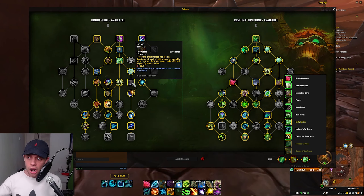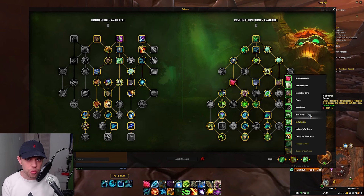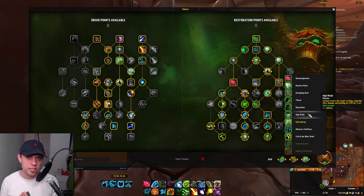What I like to do with this one, especially in Arena, is if my teammate is going ham and using all their cooldowns and trying to blast the enemy down — if that enemy has a healer — I will use Cyclone on them to incapacitate the healer so that we can do all of our damage on the selected target.